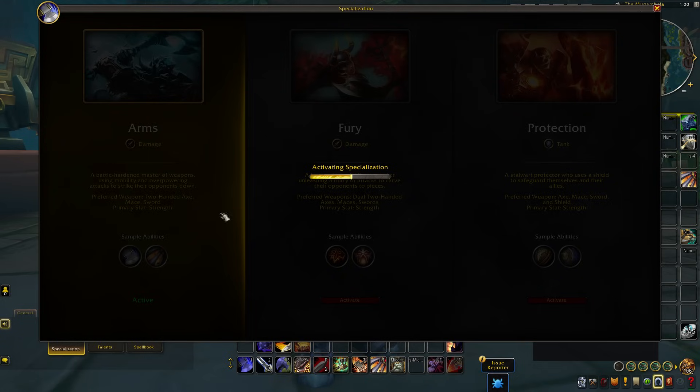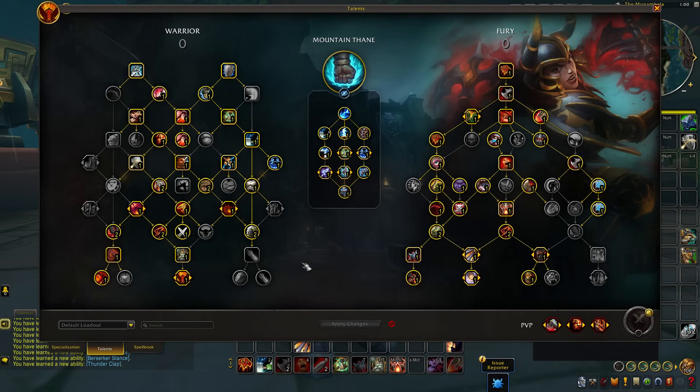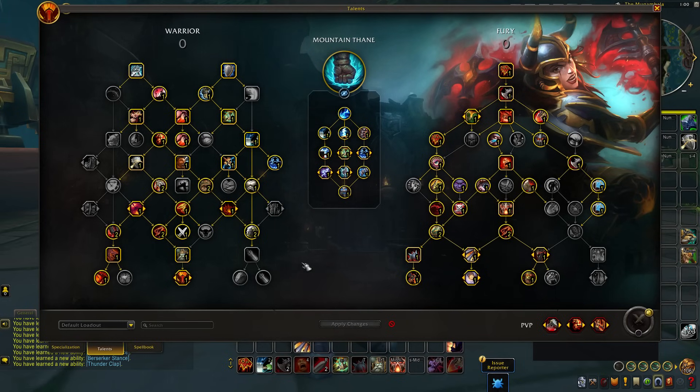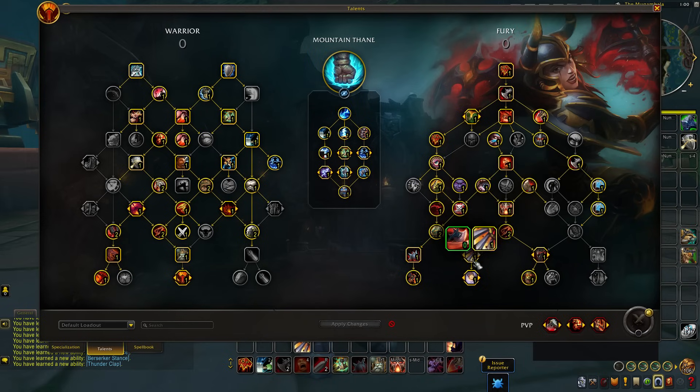Next we've got some changes for Fury Warriors specifically, which I've been playing a ton with and enjoying so much. I've been playing Arms and Fury for the most part, both with a little bit of Protection, but between Arms and Fury, between Colossus and Mountain Thane, it's been an absolute blast. Some of the things that have been adjusted for Fury Warrior: the talent of Unhinged has been added into the row where Ravager and Bladestorm now reside, and Unhinged sits on the same row as Storm of Steel.